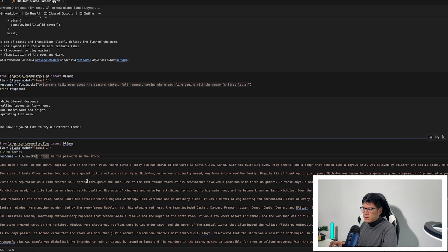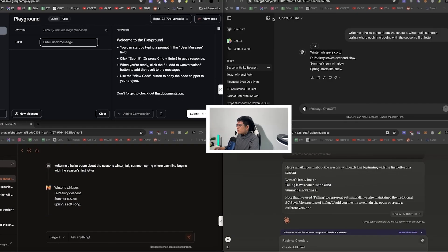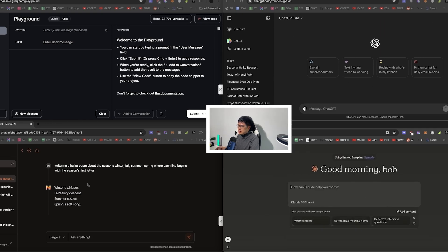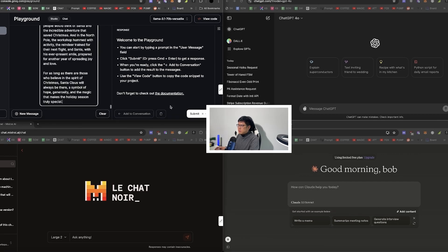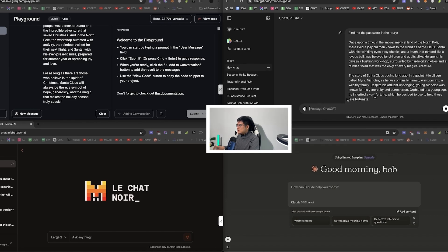This next problem tests context window handling. A lot of LLMs claim to support a big context window, but once you start testing them, they basically can't handle it — especially with open source models. I wrote a random story and hid a password in the middle of it. The idea is: if the context window is that big, it should be able to find the password.